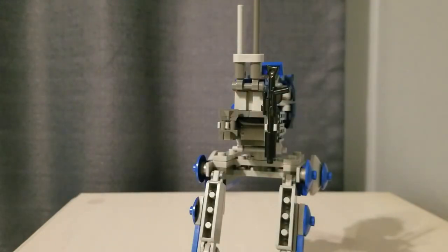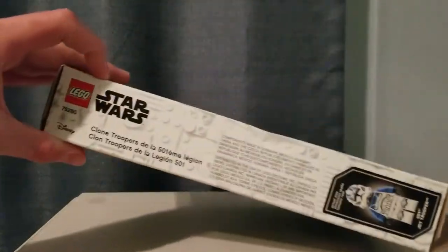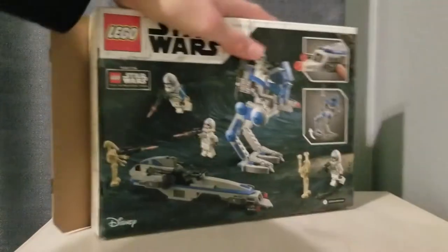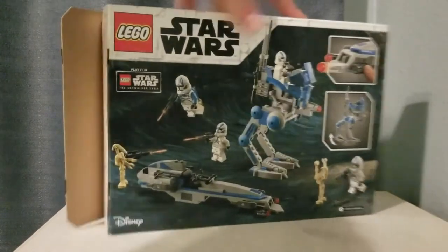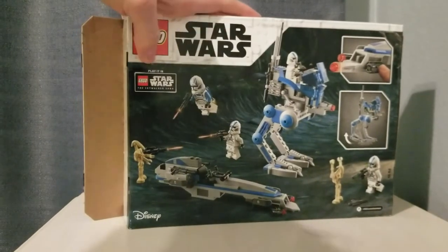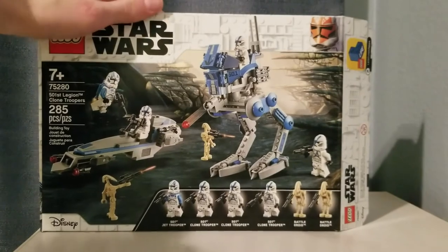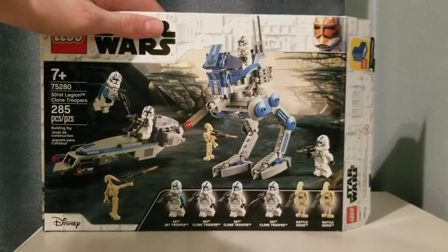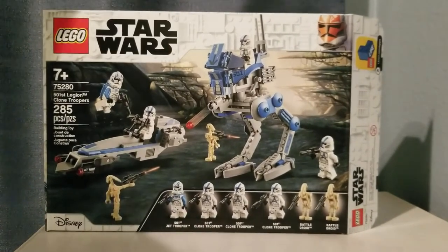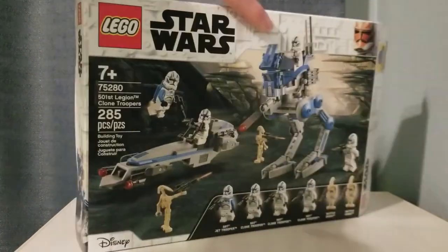Now let's take a look at the box and the instructions. The box is like a thin $20 box size, even though this is $30, but it's definitely worth the $30. Also, you can play this in the Skywalker Saga, but I don't know where to find a code for this — even if there is a code. I don't really understand that, because the Night Blizzard has that and I don't know where to find the code for that either. Again, it's not very clear, but that's not a problem with the set.